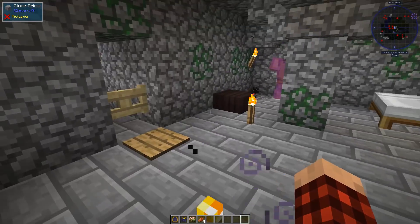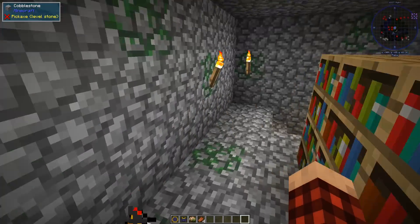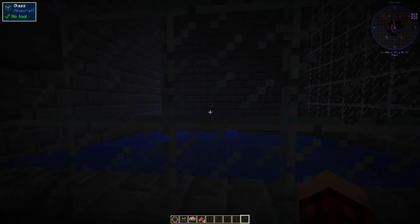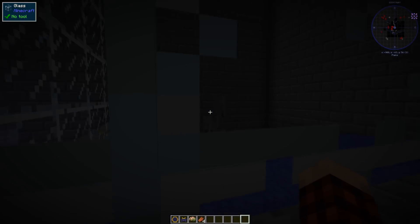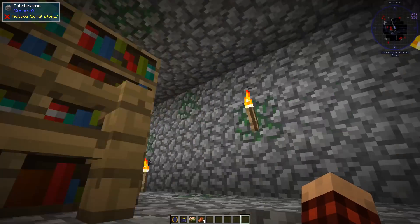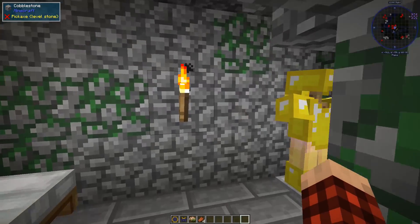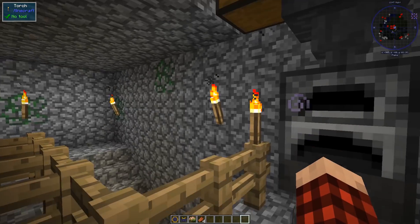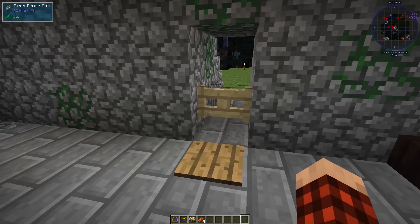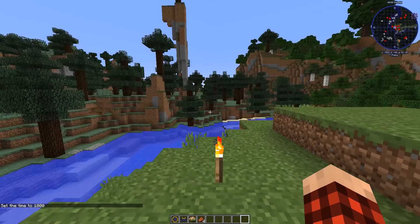Yes, this is the mob farm — coordinates 920, 62. There are spawners in here and it's been changed a bit. It's all pitch black down here with different spawners from the mound — skeletons, zombies. They presumably get teleported up a water stream and drop to their death somewhere so players can collect the drops. That's a good idea for a server playthrough.